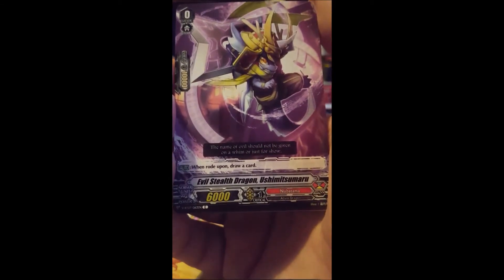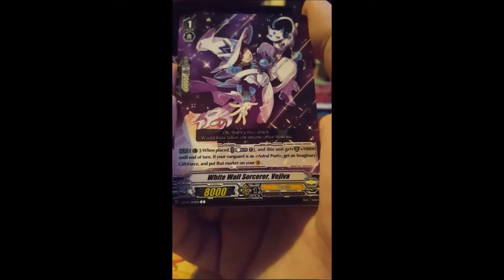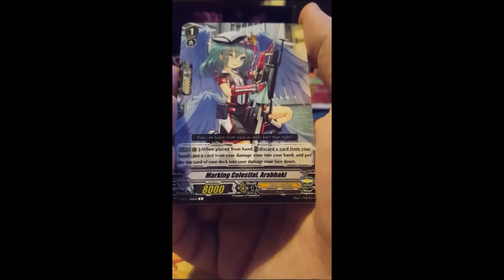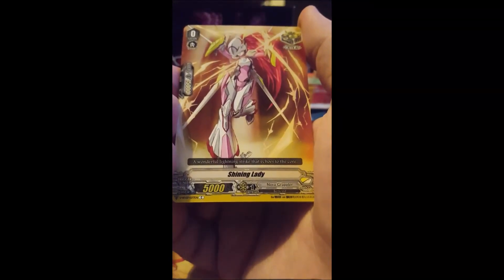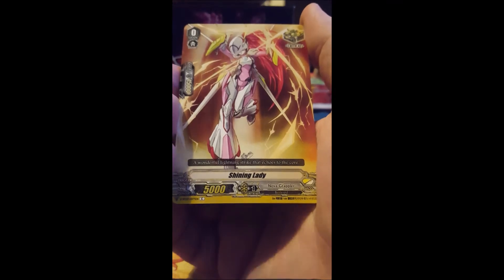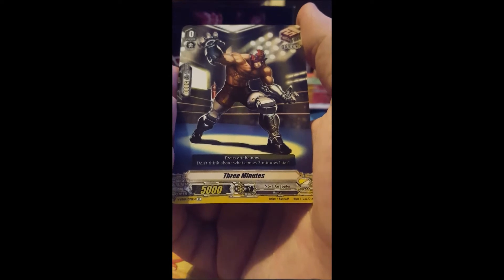Eva Stealth Dragon - not even pronouncing that one. White Wall - I can't pronounce that. Genesis - Marking Celestial, not going to pronounce their name. This has been reprinted a couple of times in different formats. Shining Lady - I do remember that card, it does ring a bell.